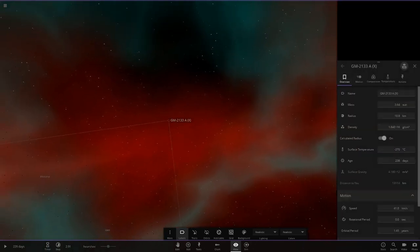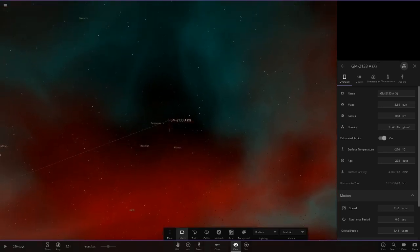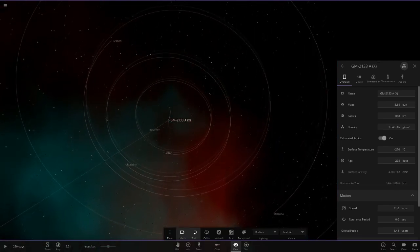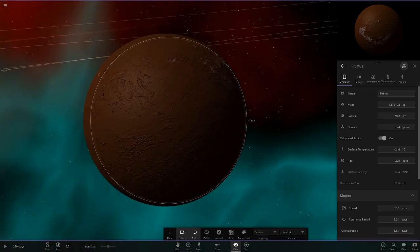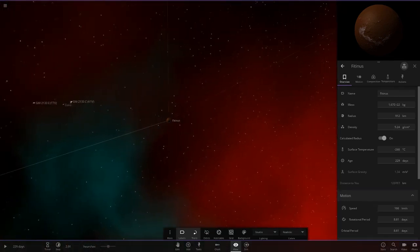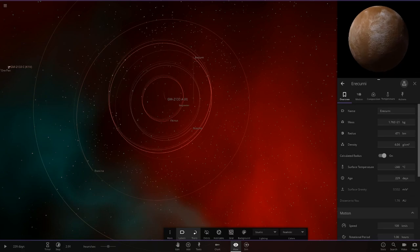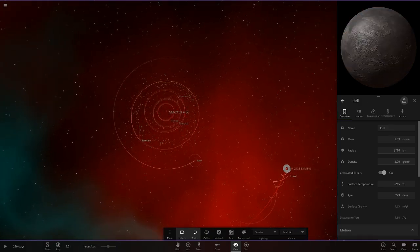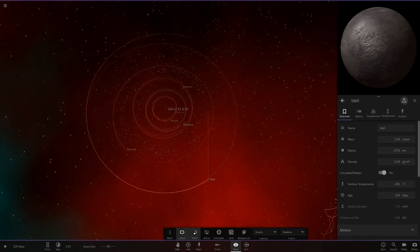So main black hole, massive three suns. We don't actually see a lot of black holes used much. There's a barry center as well, very cool. First object here at 15 AU looks quite similar to a Sedna in its appearance. Moving on - we have a couple of objects with the same name but different objects. Then we have Eidel here, looks like a frozen world. So that's all of the objects orbiting the black hole - it's like a little asteroid belt with a few larger objects in it.